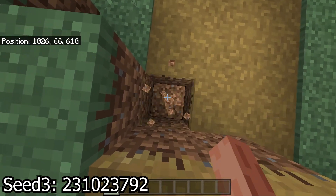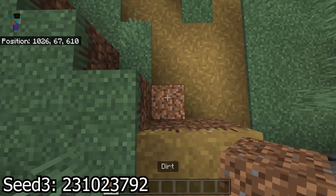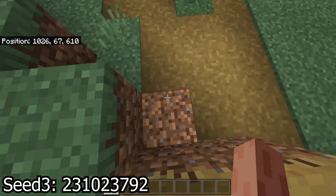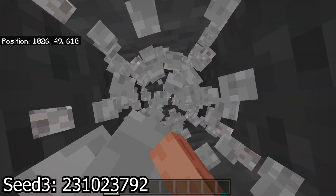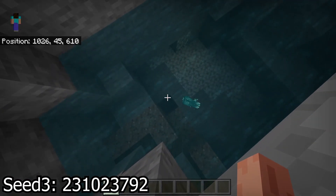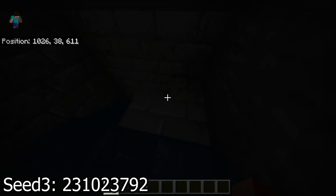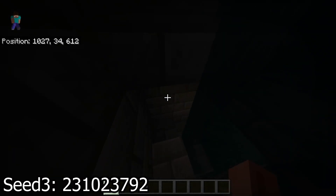We're gonna dig right here — the exact coordinates are 1026, 67, and 610. Then you just dig below like normal, and I'm sure most of you know what's gonna be down here. There's a little water pool right here, which could be a little bit annoying, but there you go — we're in a stronghold.